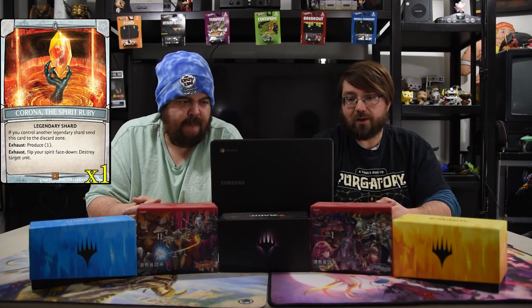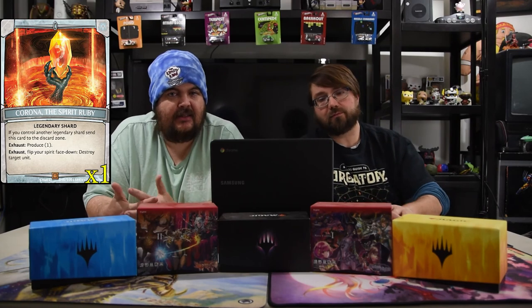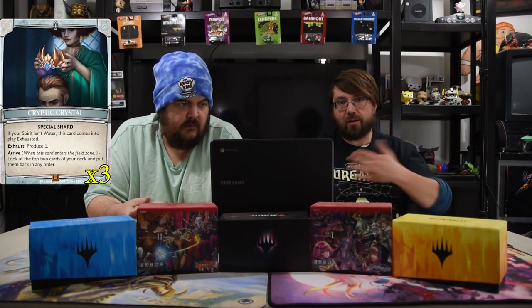For shards, we have the Spirit Ruby legendary shard — exhaust, flip your spear face down, destroy target unit. It's just so strong, you need to kill a unit. We also have the Cryptic Crystal, one of my favorite special shards — arrive: look at the top two cards of your deck and put them back in any order. You know what you're going to be drawing, and with Gillian you know how many cards you can show off to grab what you need if it's a spell. And of course we have the Argent Shards as well.